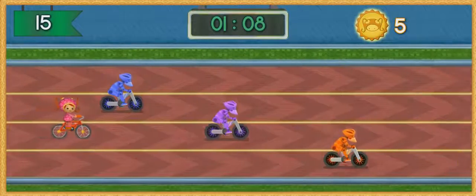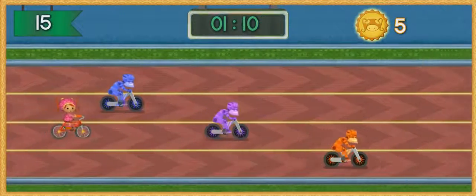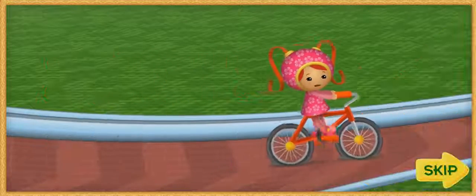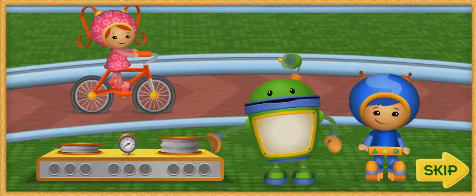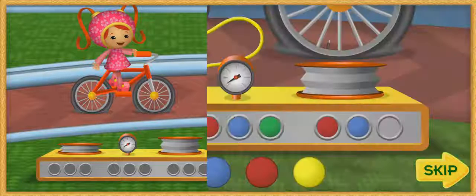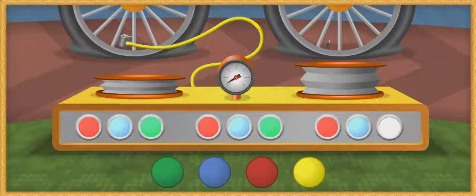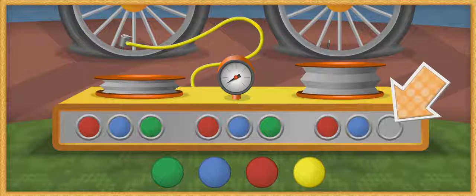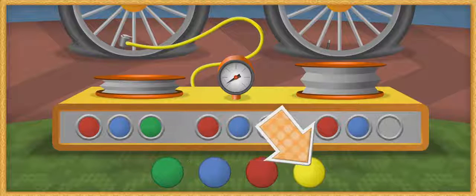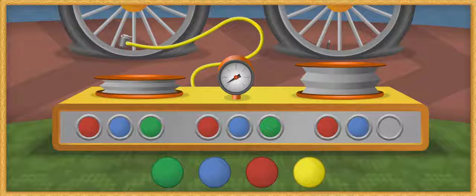Oh no! Something's wrong with my bike. Time for a pit stop. Both my tires are almost flat. This tire pump can fill the bike tires. But first, we need to turn the tire pump on. Those colored lights make a pattern, but the last light isn't on. Umi friend, we can use our pattern power. Use your mouse to click on the correct light to complete the pattern.